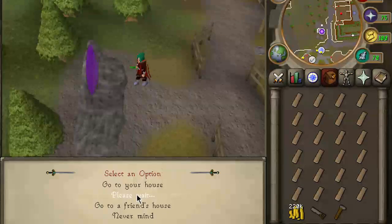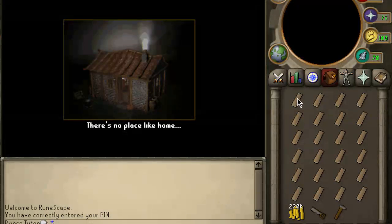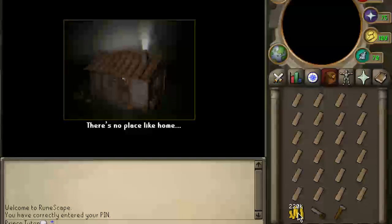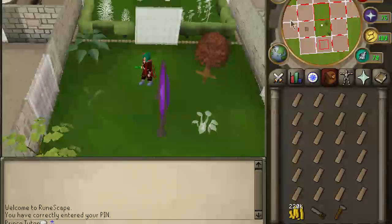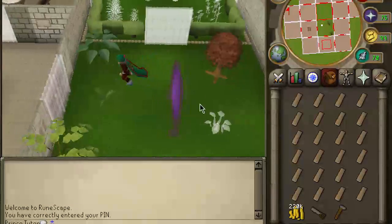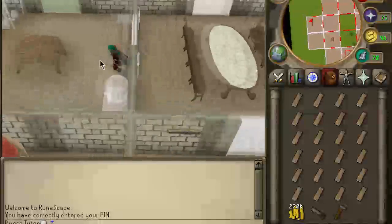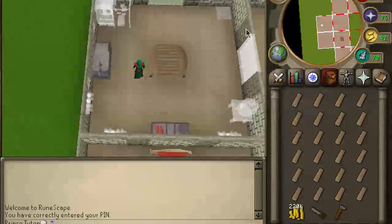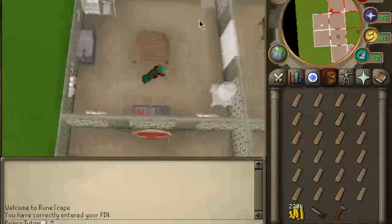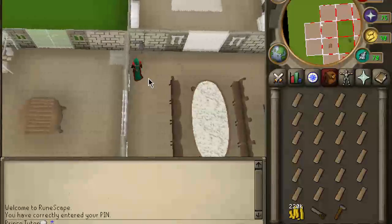Go into your house in building mode to start off with, and you have 24 oak planks and money. After every 10 trips, your demon butler will require you to pay him 10k GP. Come into your kitchen, and you should have a larder space already built, and a bell pull to ring to bring your demon butler.